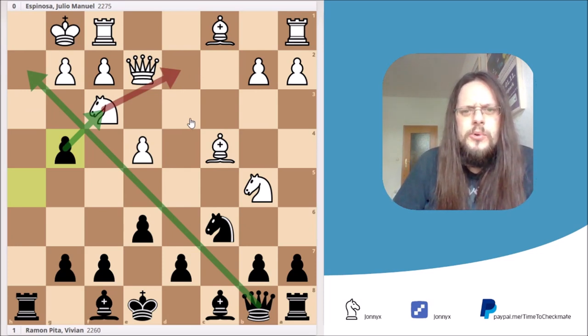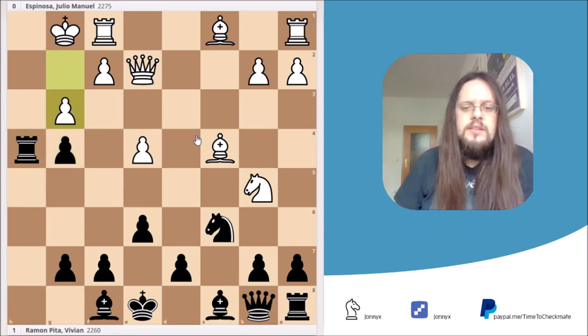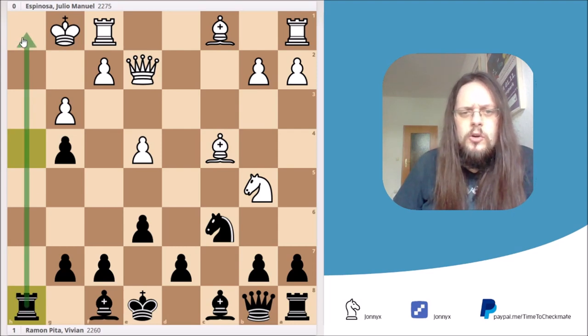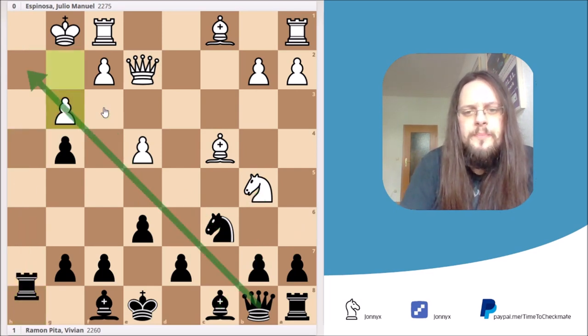This position is already pretty tough for White. Let's say he plays Nd2-h4 — then we simply take it. After g3, stopping any mating ideas, and rook to h8, I think Black is actually better. He has the open h-file, he's already up two pawns, and moves like a6, b5, Nd5, Nf3 will follow. So in this position I think Black is already much better.